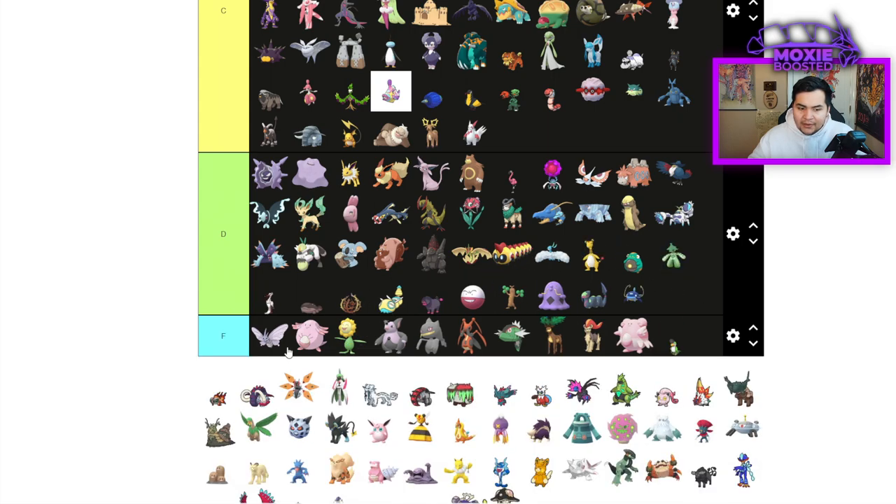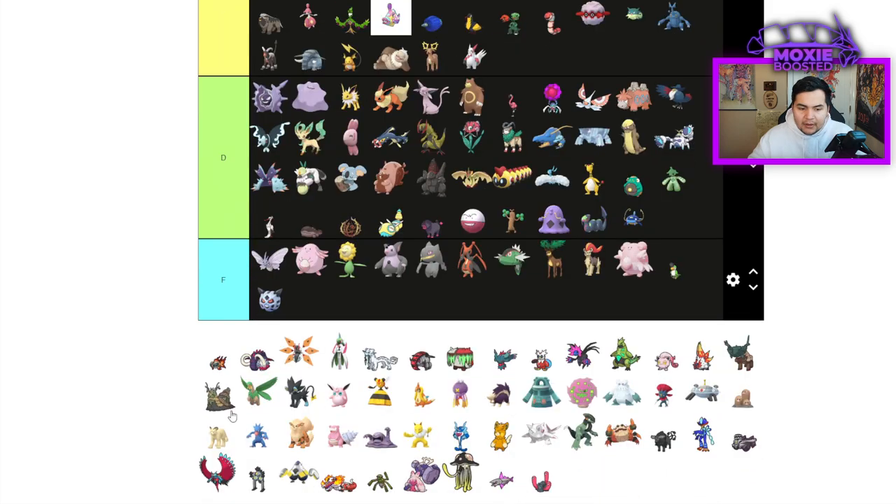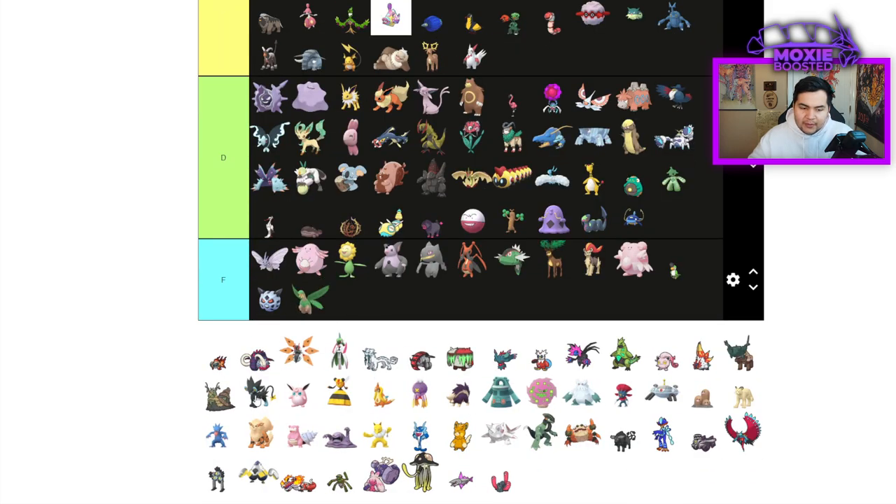Whiscash is D tier. Breloom — wait, that was ranked already. Tropius is F tier — has to Tera to do anything.